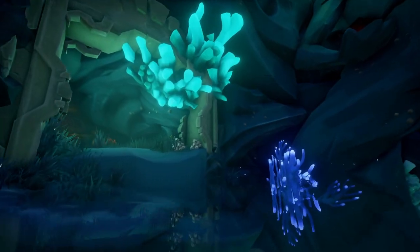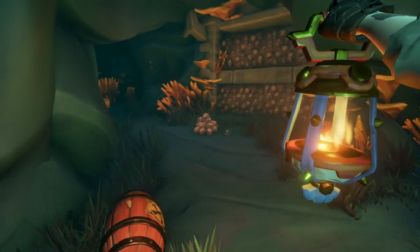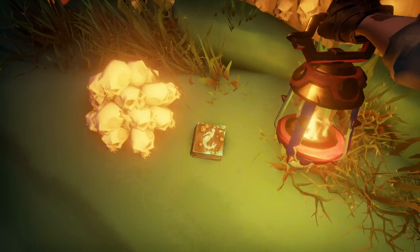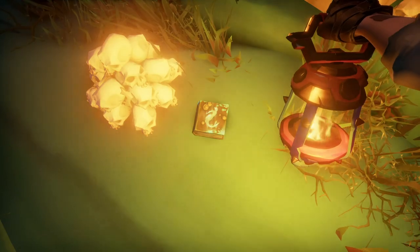Once the water has completely raised, you're going to look for this teal colored coral — this will be journal number four. It's located right in front of this huge skeleton or skull wall.